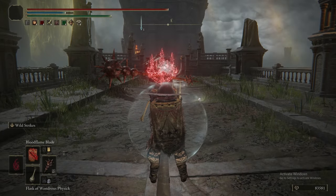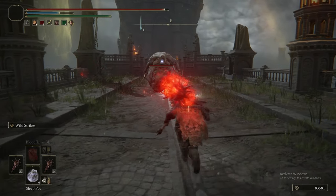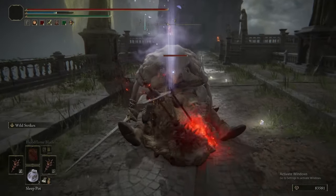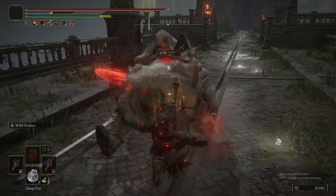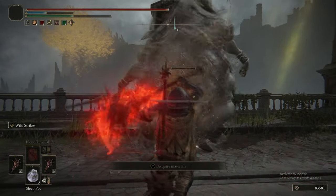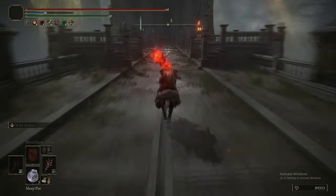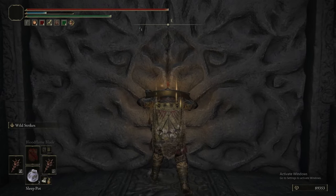We have some sleep pots - make sure you craft some sleep pots before coming here. Wild Strikes plus Bloodflame Blade will absolutely melt this thing. Just keep going and that's how you kill it. We could have actually done this same technique against the Godskin Noble in Volcano Manor as well.